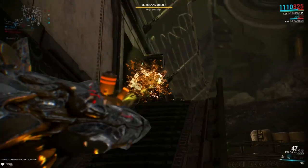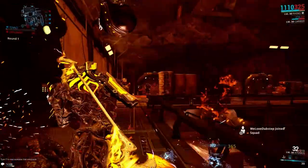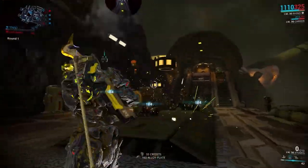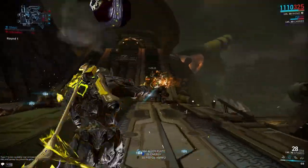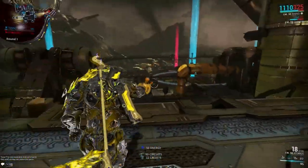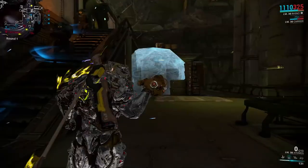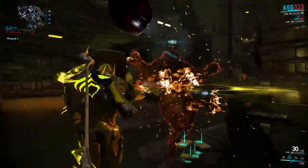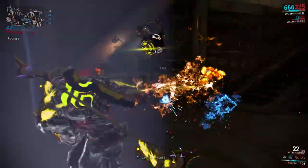Here we go against the Grineer in Draco — they are pretty high level. And look at this, they are just falling. They can't handle the power of the Atomos. Look at the beam just connecting to all the enemies around the one you are aiming at. I think that is the most beautiful thing about this weapon.